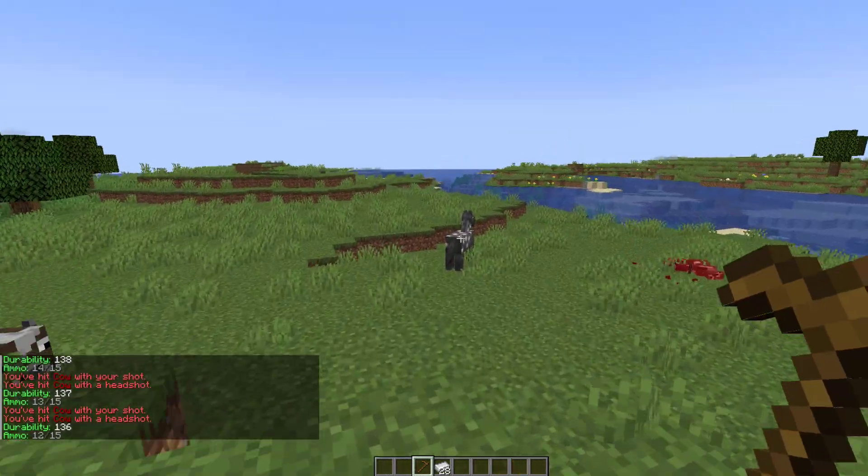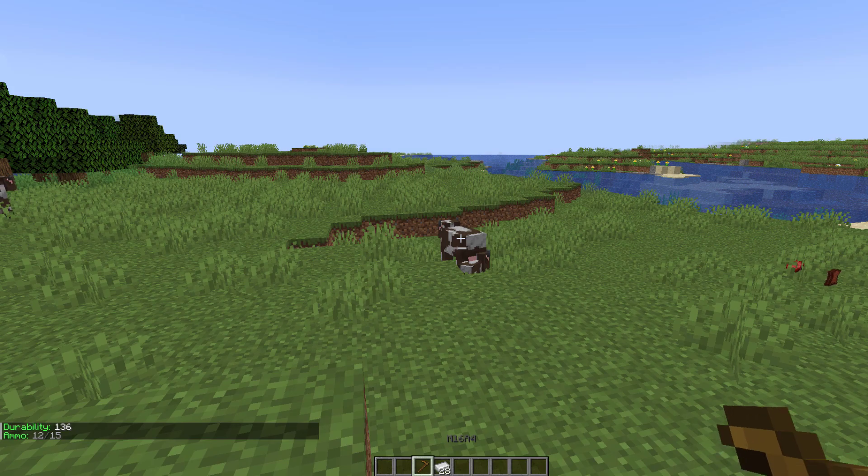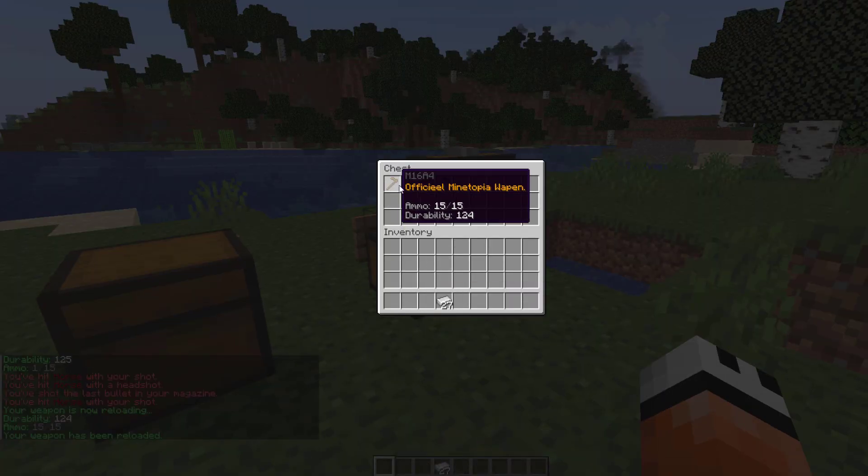You can see that cow was no match for the M16. In chat you can see it says you hit a cow with a shot or a headshot, and there is a cool blood effect which is pretty nice as well.